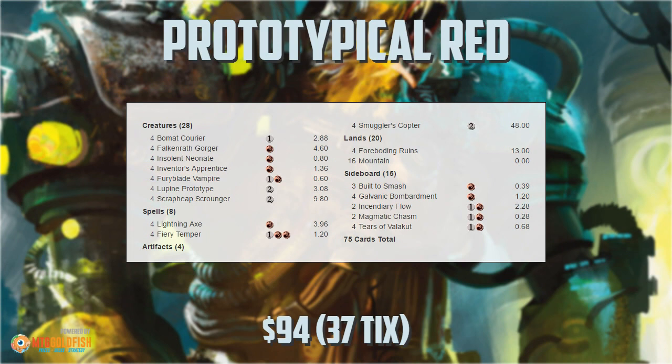This deck is prototypical red. People have been bemoaning the fact that there's no super aggressive red deck in the format — well, here it is. This deck is super overloaded on aggressive cards. A quick reminder before we break it all down: if you enjoy this deck and want to see it made into videos, click the like button, the subscribe button, leave a comment — whichever deck is most popular gets a shot at being made into videos next week. So, prototypical red: 16 one-drops, 16 two-drops, 8 removal spells, and 20 lands. That is the deck — very redundant.